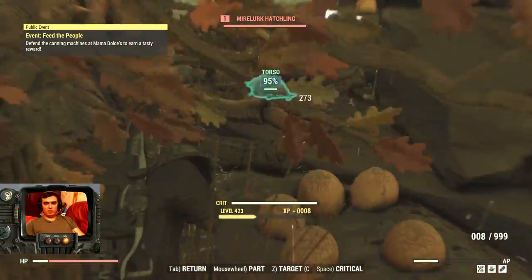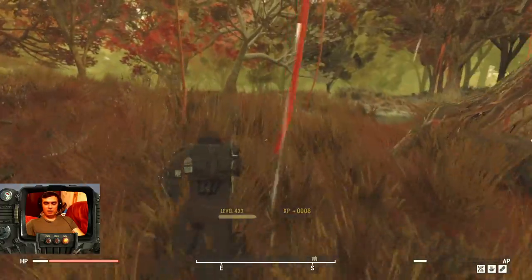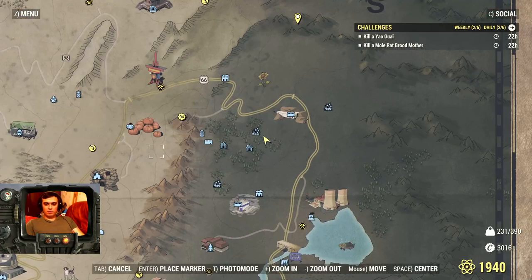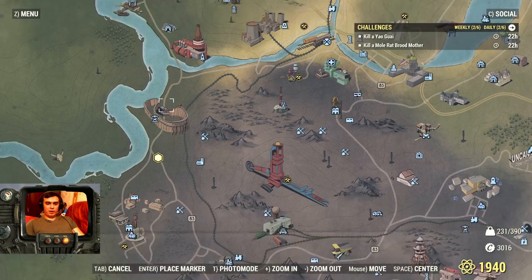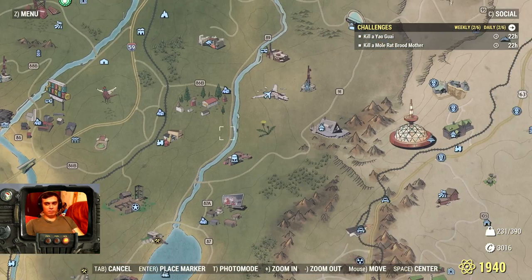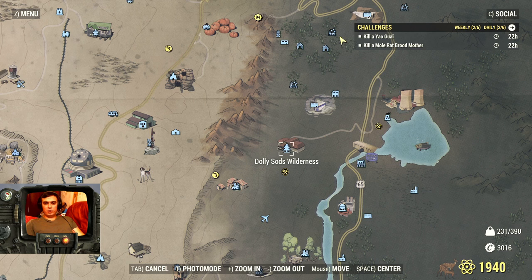Let's get out of here. Next, let me show you where you can harvest some vegetables — you can do that at Sunday Brothers Cabin, Sylvia Homestead, and a whole bunch of other locations. Now for the Yao Guai: there are two 100% guaranteed Yao Guais in Dolly Sods Wilderness, which everybody probably knows.